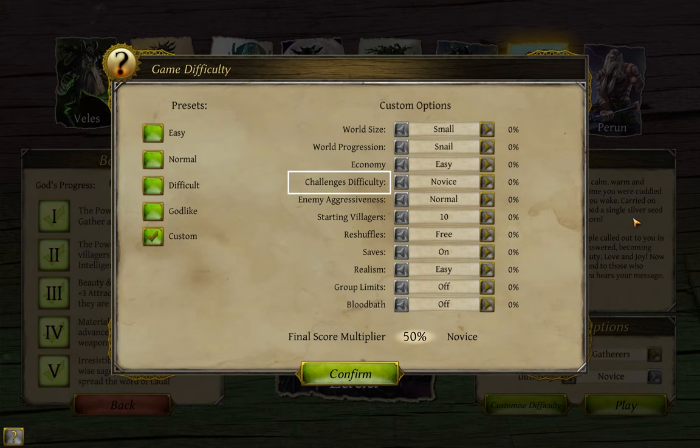Next up is challenges difficulty. Higher difficulty means harder challenges. The tooltip says it results in more monsters per fight, which is true, but as a side effect it also means tougher enemies per fight. It's not like all the additional monsters will be level 1 starving bees.